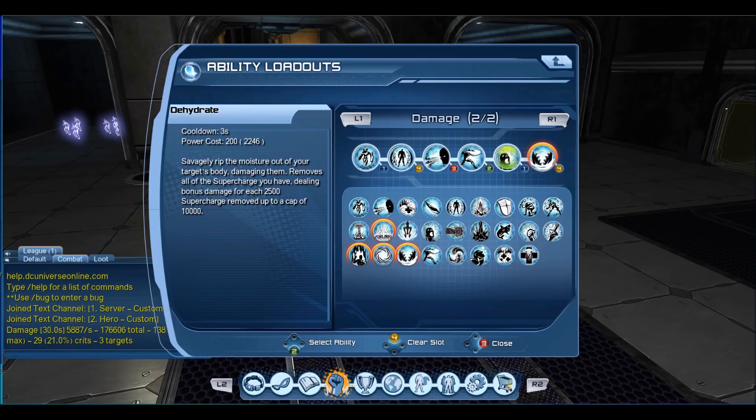Dehydrate hits about 5,700 single target without supercharge, and about 141k crit with supercharge, which is pretty decent. Then Call the Deep hits really hard — about 150k damage — it's pretty good.